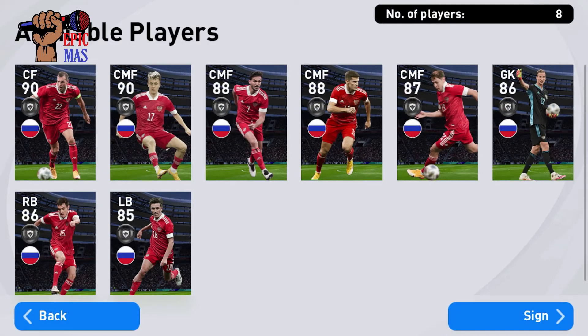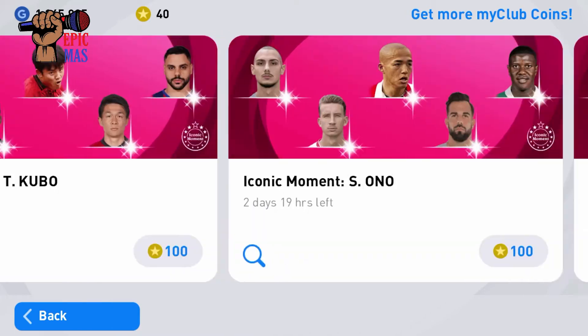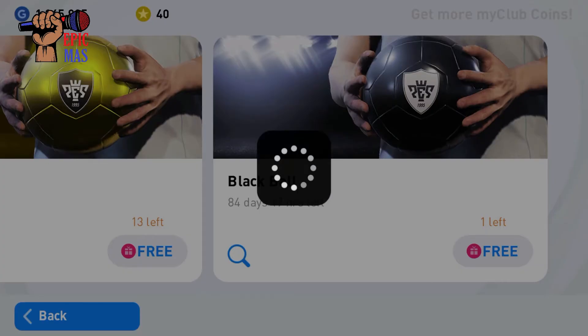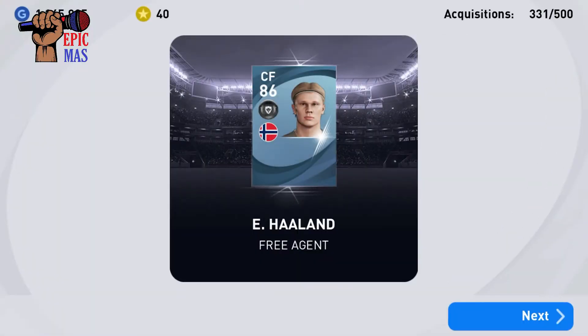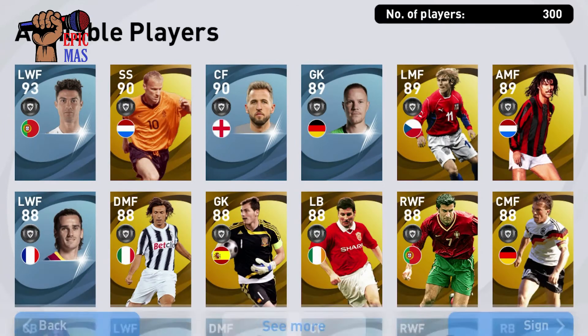There was one more player — some young player that was actually quite good and I'm surprised they didn't add him. Oh, we get a free black ball — let's just open this. Even if I get anything it doesn't really matter to me because I've got decent characters. Oh well, okay — Erling Haaland! Let's look at the legends.